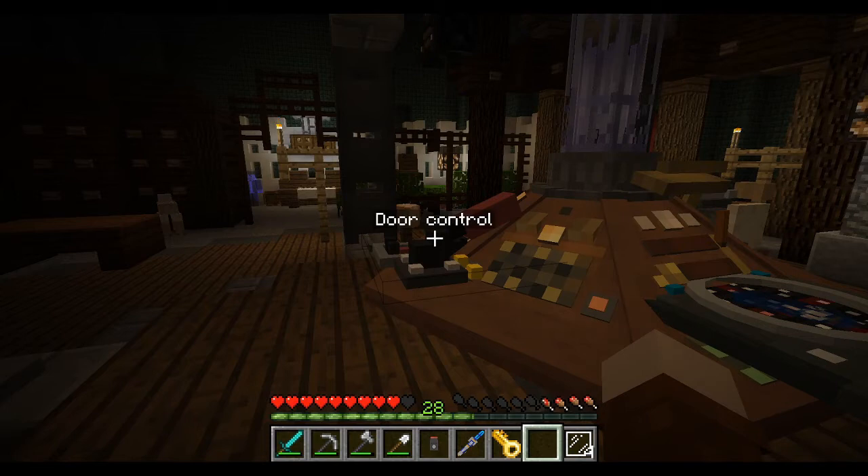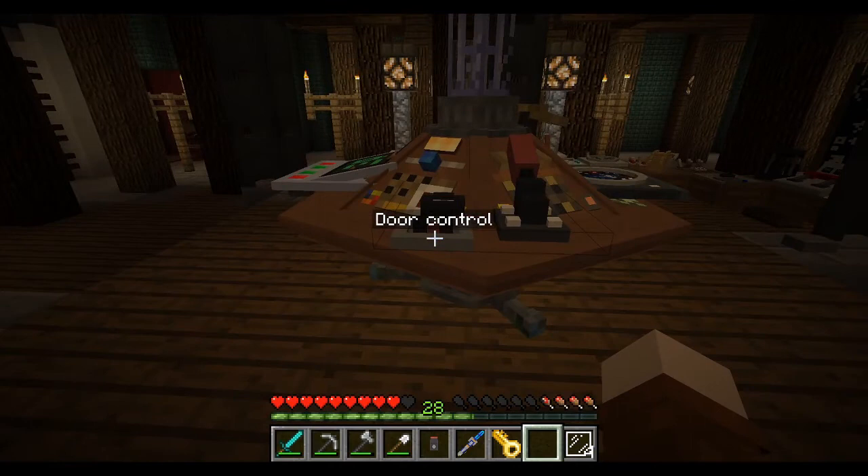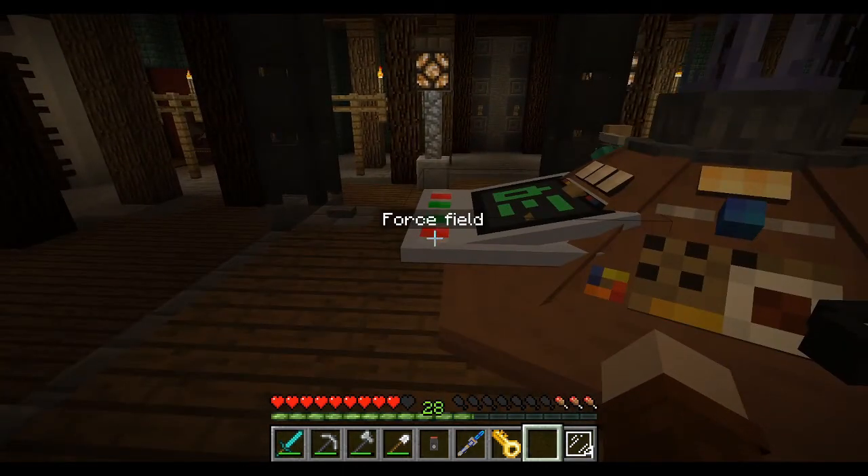Door control basically means opening and closing the doors. There's another control called door lock — it's similar but the other way around, and it locks and unlocks the door. This is the force field — if you click this, you put a force field around the TARDIS so long-range attacks will be deflected, though melee attacks are not.